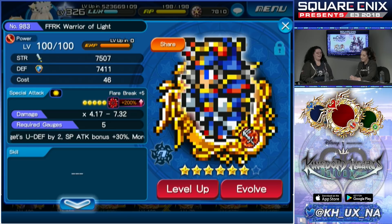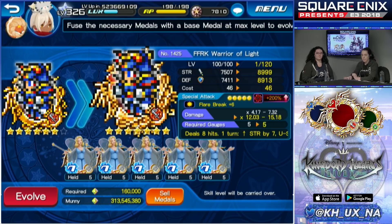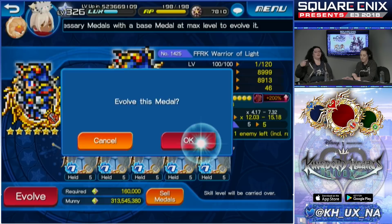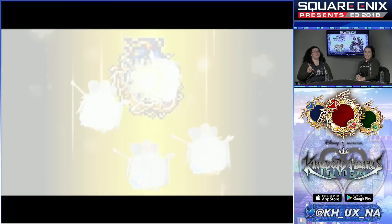Going to evolve — I've met all the requirements: all my fairies, max level, max special attack bonus, so we're good to go. Remember, once you upgrade to a 7-star medal, you have to level up again and it goes even higher. So I hope you've been saving your XP medals, because you're going to be using them a lot, alongside munny.